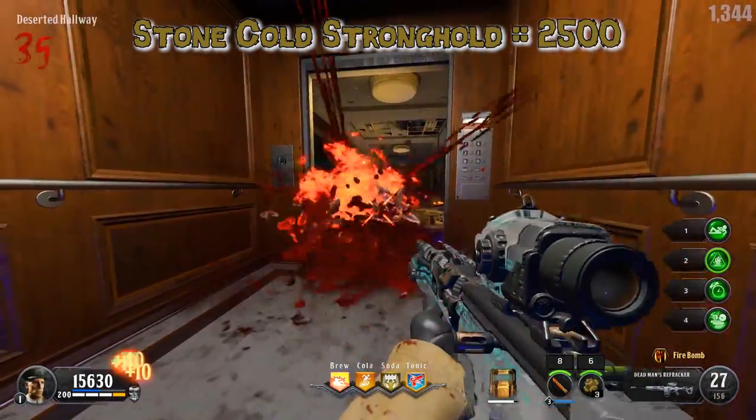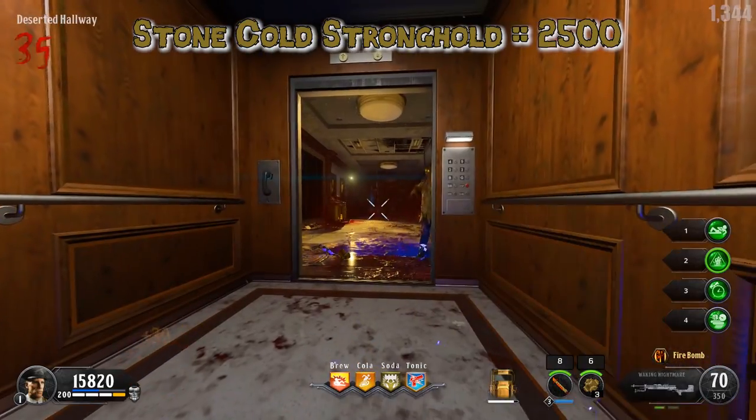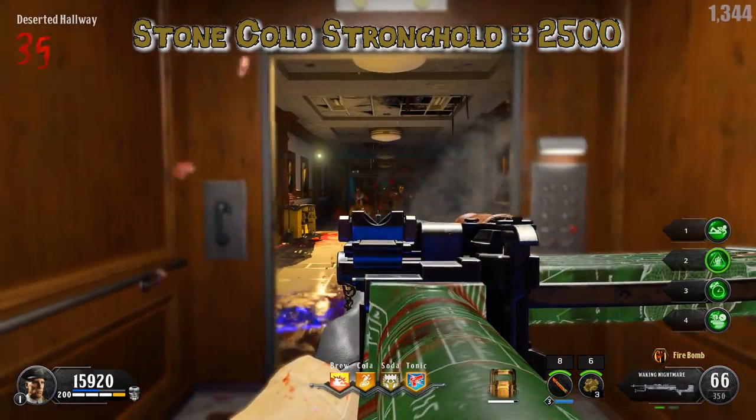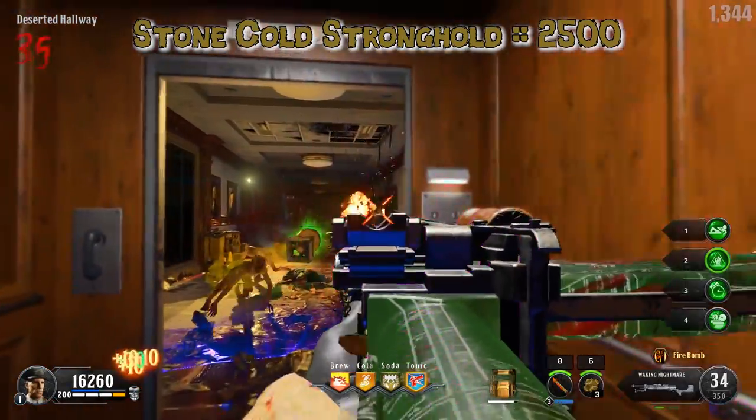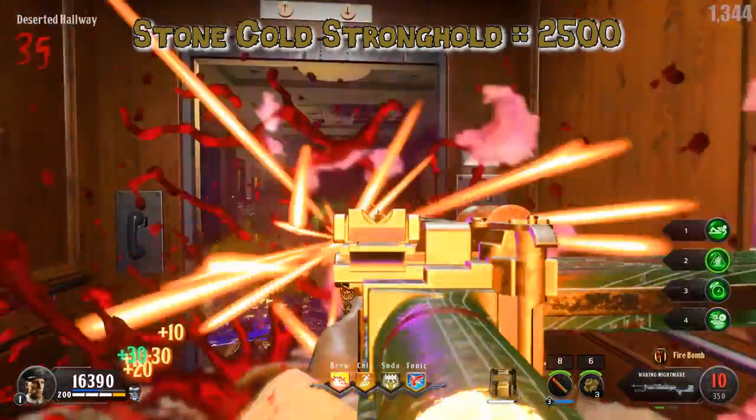Stone Cold Stronghold costs 2500 points and it says standing near ground creates a defensive circle, which boosts damage and armor over time while inside. Its modifier says enemies killed inside the defensive circle also boost damage and armor.